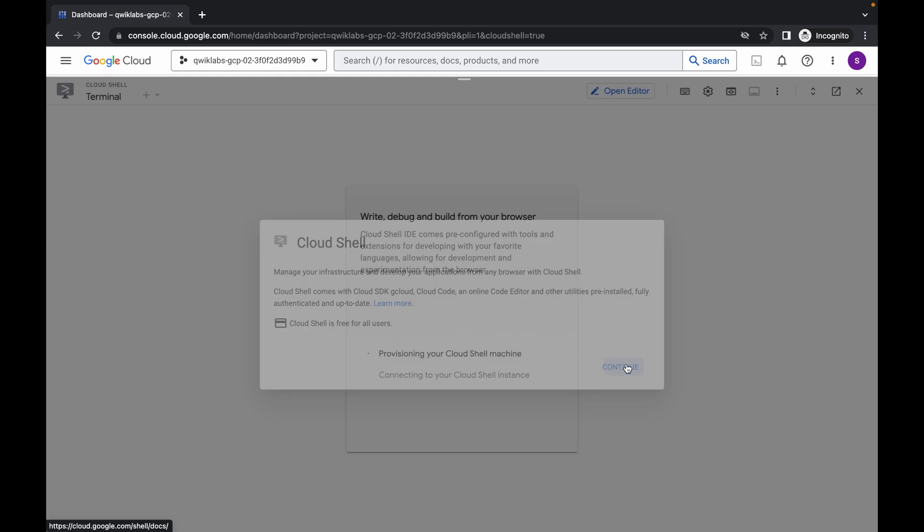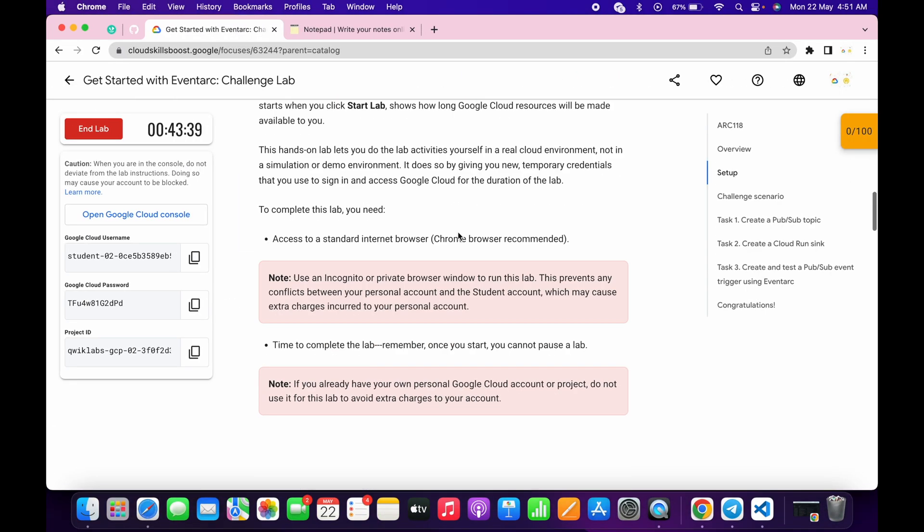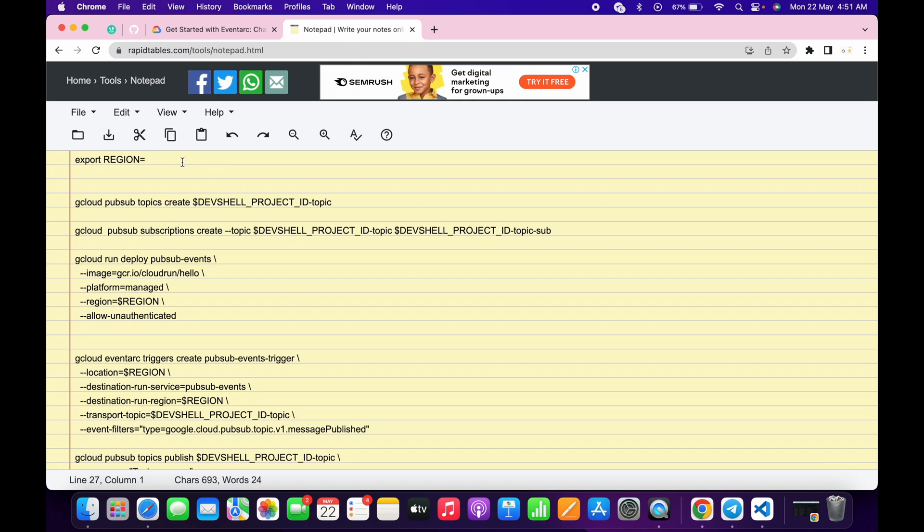Click on Continue. Now in the description box I will share one GitHub link, so just open that link and scroll down. From here, just copy this region — do not copy any extra space — then come back over here and paste it at the place of 'region'.